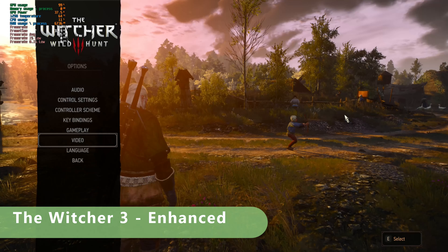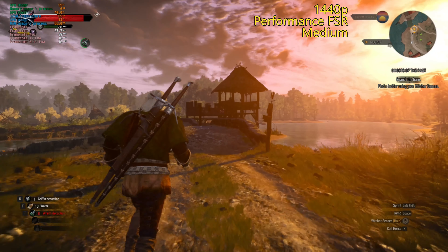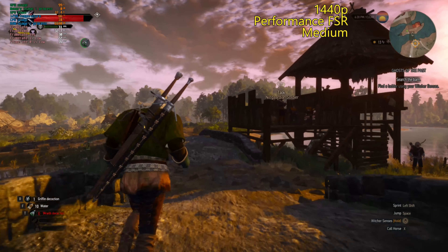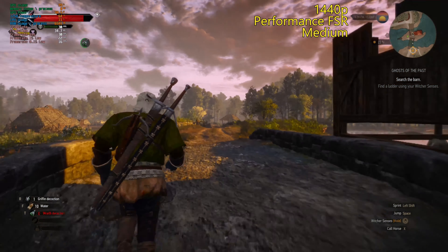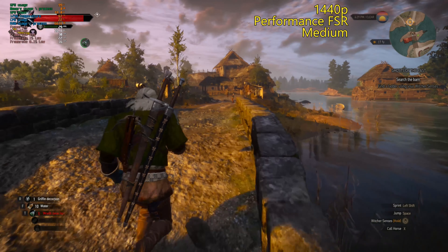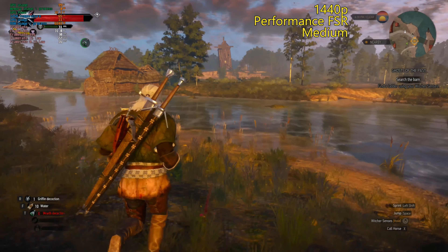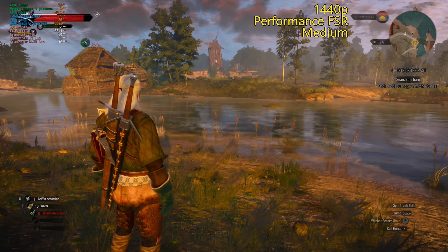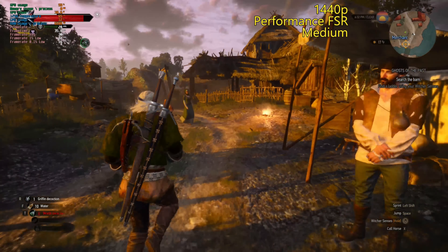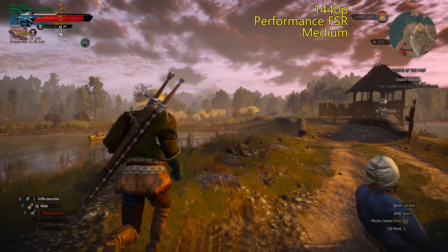We'll just see what we get here, kind of as a baseline. 1440p medium with performance FSR is actually playable. It's going to be like console level at 30fps. It's just the raw power — it's going to get you about 30. The lows are good: 23 for 1% low, 16 for 0.1% lows. So again, if you have a 1600p screen you could play like this.